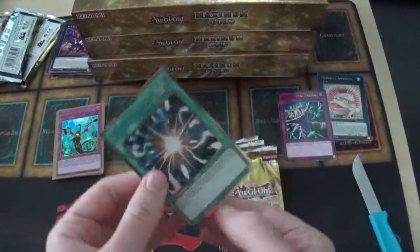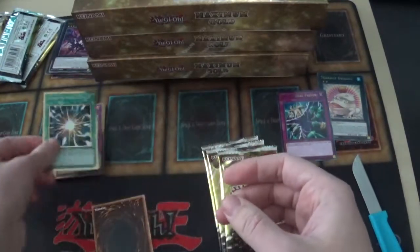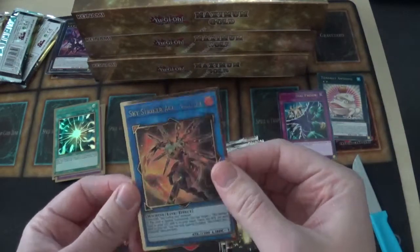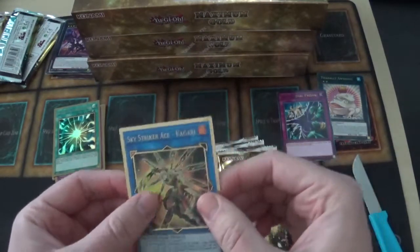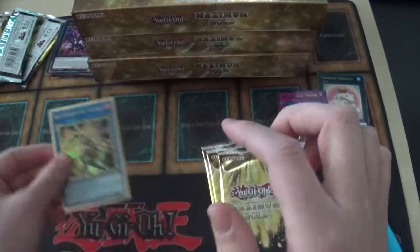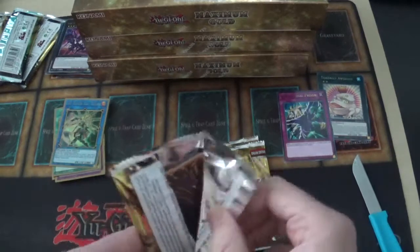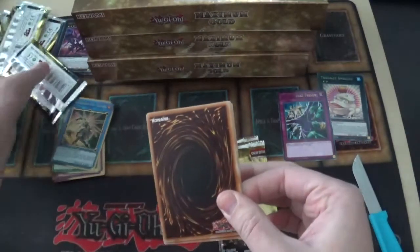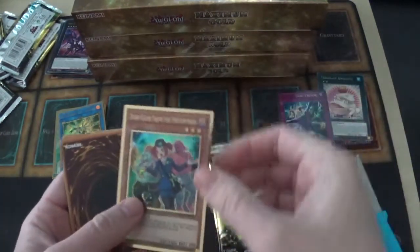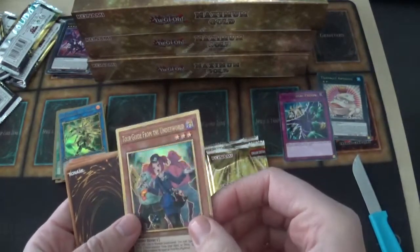We also have Super Polymerization — it's in the OTS pack right now too but it looks really nice in gold — and Sky Striker Ace Kagari, a throwback to the Sky Striker days. The borders on the arrows look really cool. Next pack, going gold rares first this time: another Tour Guide from the Underworld, this time the alternate art which actually pops a little less.